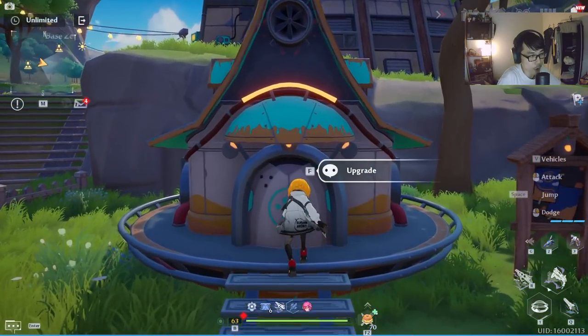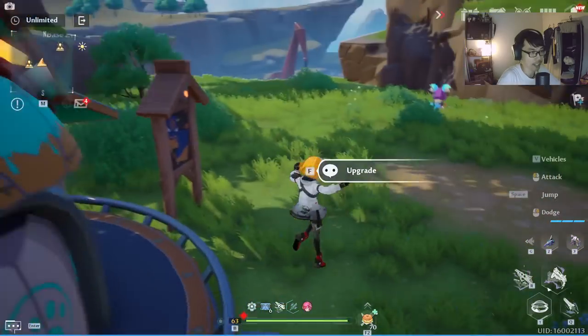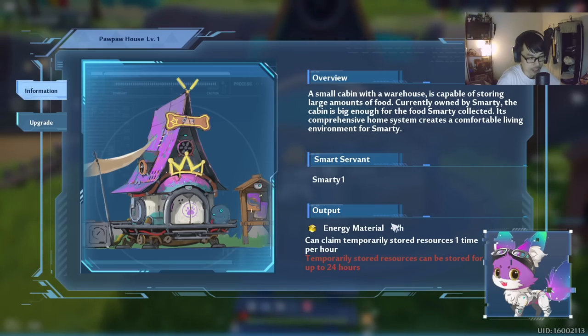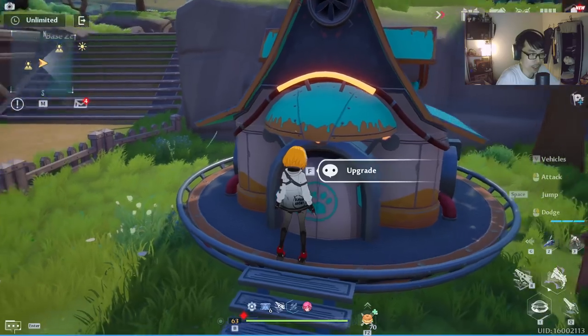The first one is the Paw Paw House, managed by this cute little fox right here. He's collecting energy material for you — 4 per hour. Obviously you can upgrade this; these are the materials needed to upgrade. Once you upgrade, it's going to become 8 per hour.